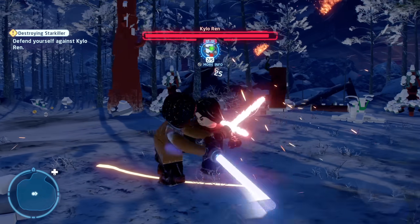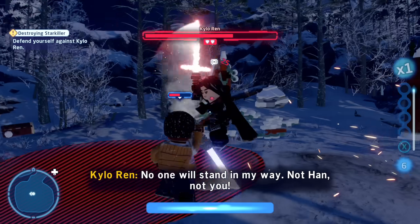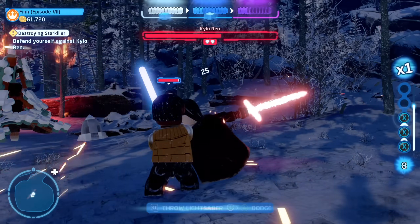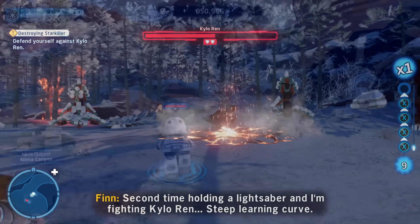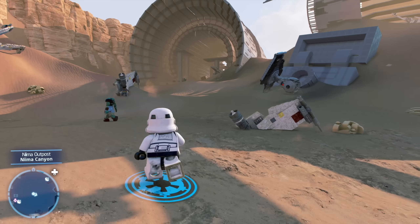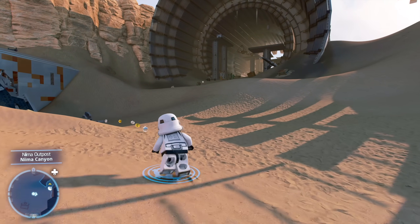The way it works is from the main menu you can access basically the starting film from each trilogy, and then by playing through you subsequently unlock the next one — like finishing A New Hope unlocks Empire Strikes Back, that kind of thing. These are new LEGO Star Wars campaigns; they're not just dumping the old ones in here. Each movie is represented with its own unique adventure, and each one can last you a few hours depending on how you play.